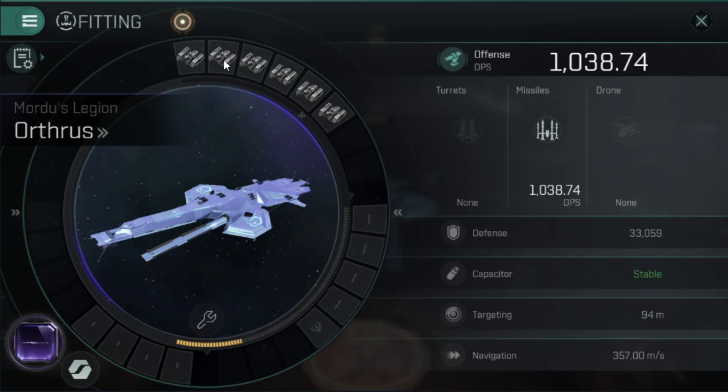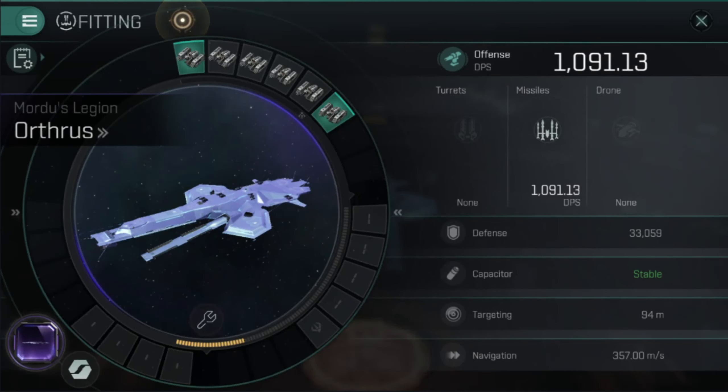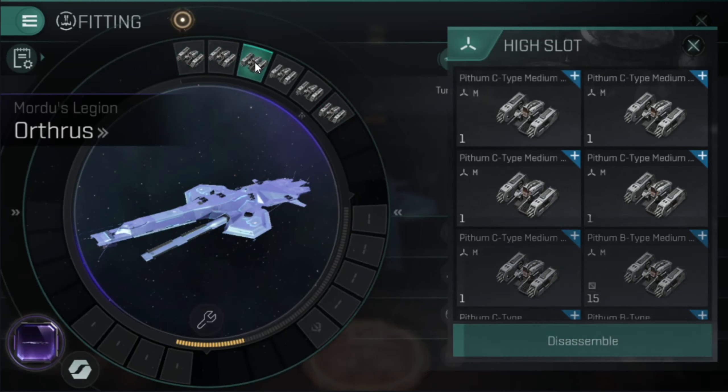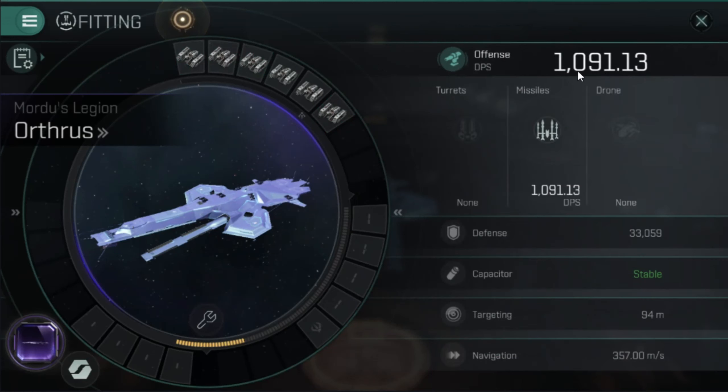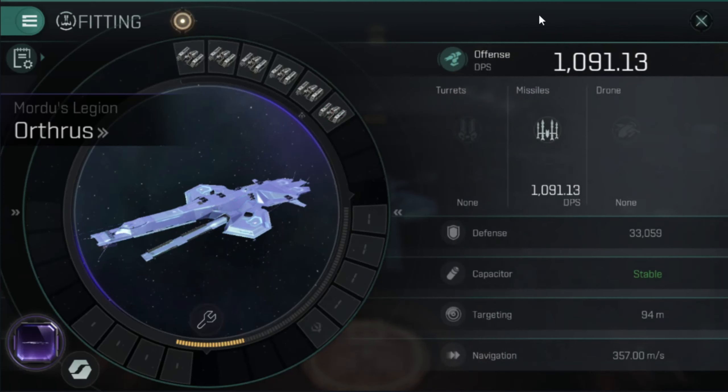Next up, we are going to equip B-type missiles. Now we got all B-type missiles equipped. The DPS difference went up to 1,091. You can make that judgment if that is necessary — doing a little more expensive weaponry. I would expect the DPS to go up about the same for A and X-type. Once you get to X-type, you are going to have about 1,200 DPS, so it will be worth it, but at a price.